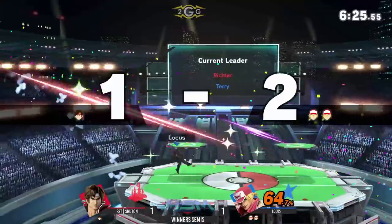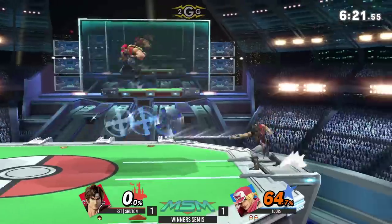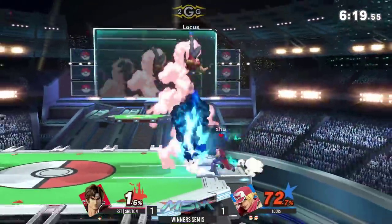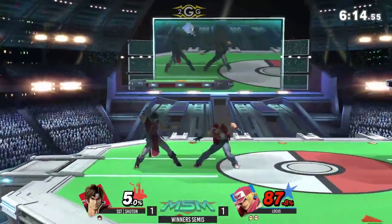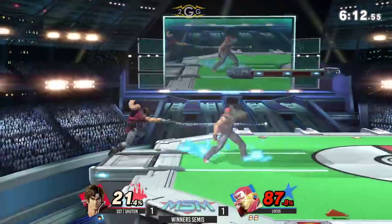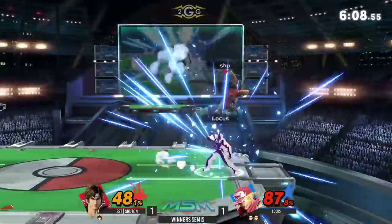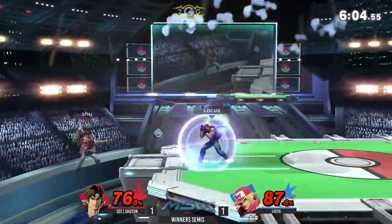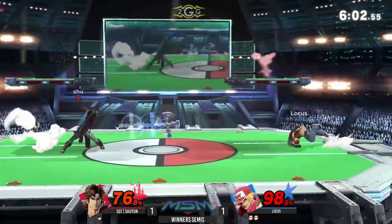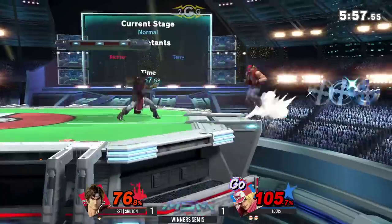Oh! Get some of the rum and coke — that was good. Four tilts into the burning knuckle. Going from platform to platform with a down tilt too. And Locus has turned this all the way around — yeah, he's suddenly controlling this match entirely. It's great. It's a little odd.